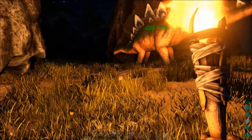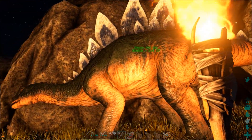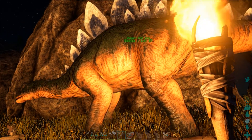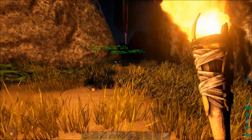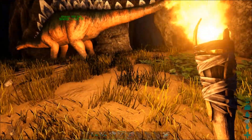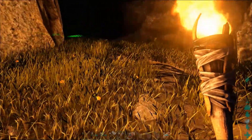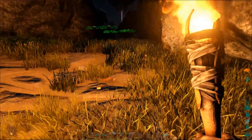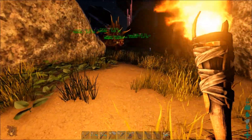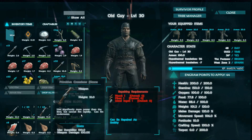Hello everybody, this is an old guy gaming here, and I am now ready to put a saddle on my Stegosaurus and ride it for the first time. I have reached level 30. This has actually been a day of farming. I spent the first probably two hours of real life gameplay just mining up rocks, looking for metal, and I was able to forge a bunch of steel, and now all my tools are steel. I also have a crossbow now, which I was able to make out of the steel.